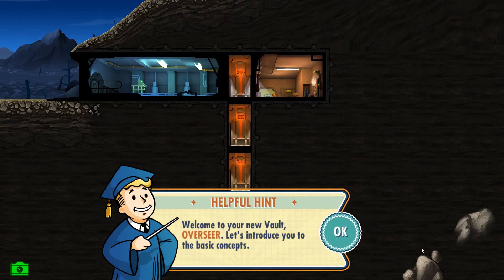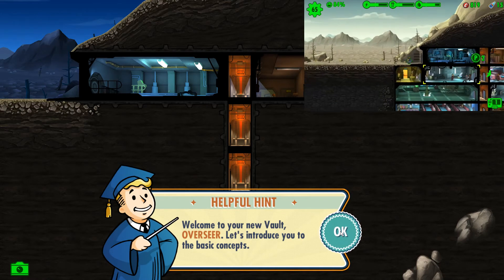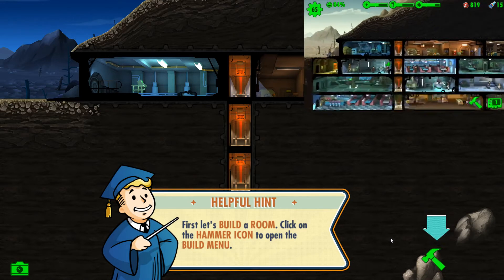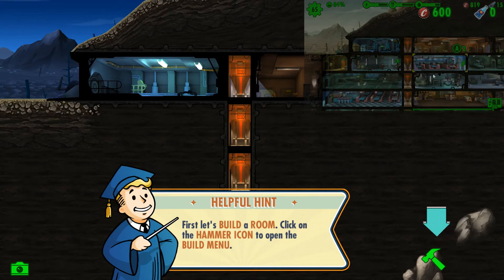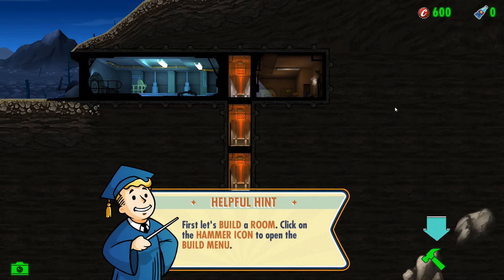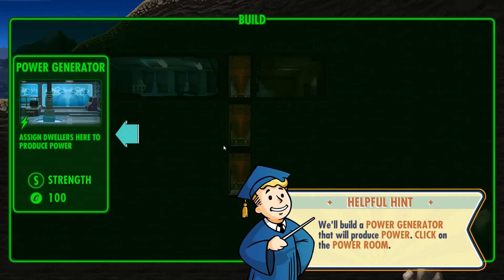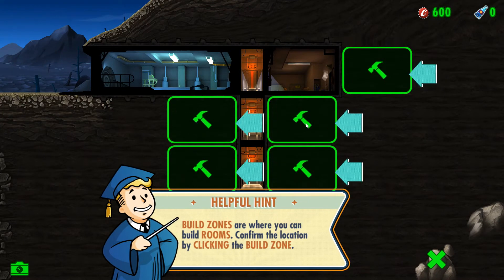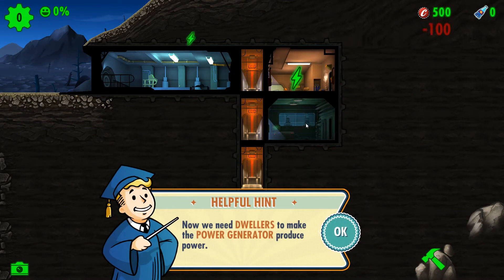Okie dokie. Welcome to your new vault, Overseer. Let's introduce you to the basic concepts. This is pretty much the same as the mobile version. I have a rather big vault on my mobile, but let's start from scratch because this introduced new concepts, like these Nuka-Cola bottles — they were introduced in today's update. So first, let's build a room. We're gonna build a power generator.